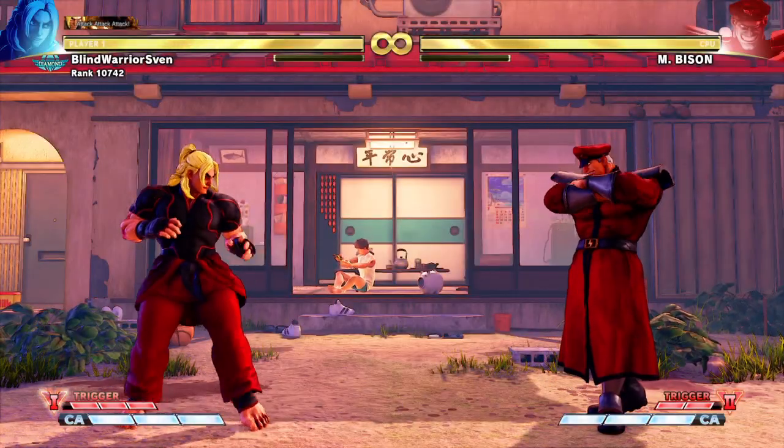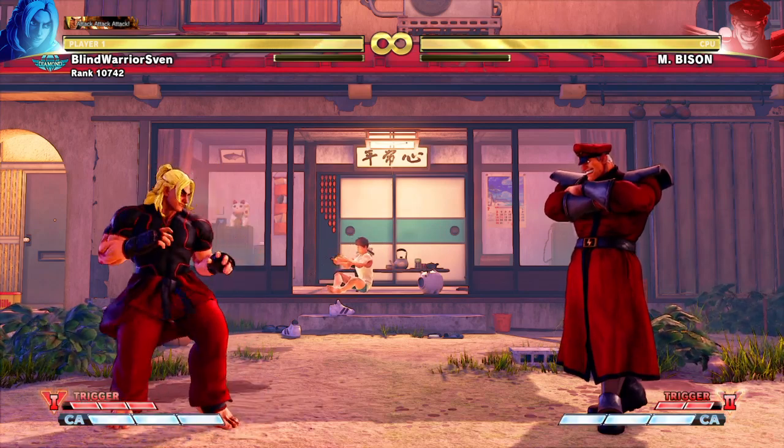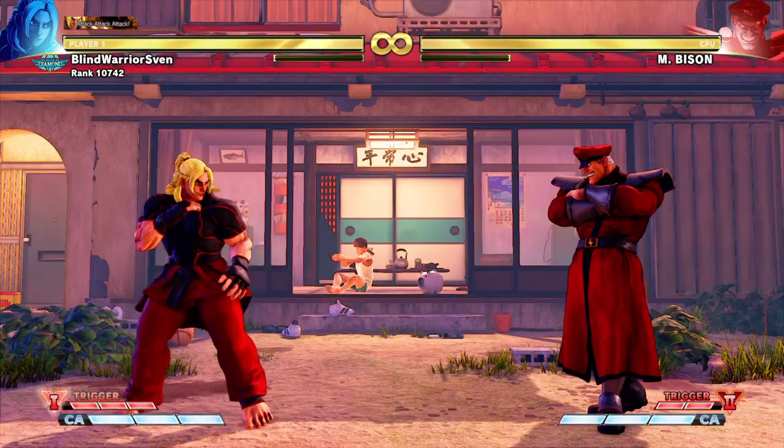Combo 10: Jumping Hard Punch, Standing Hard Punch, Light Tatsu, Cancel in V-Trigger 1, Light Shoryuken, X Shoryuken.